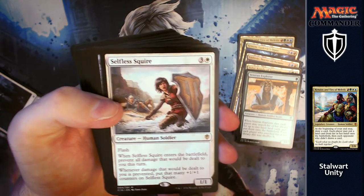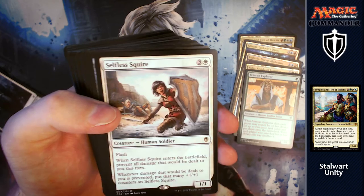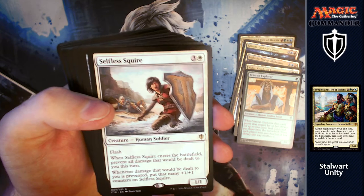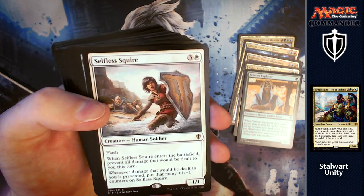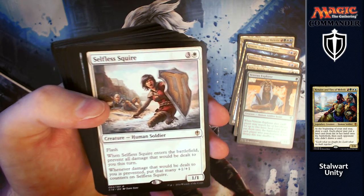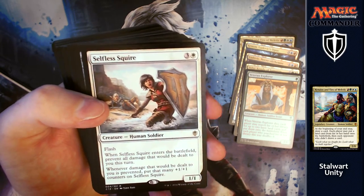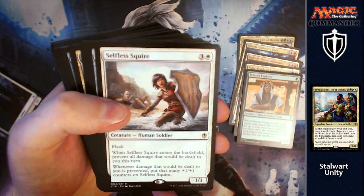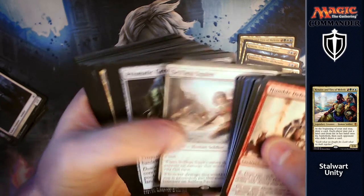Selfless Squire — fantastic card, I'll definitely end up putting this in my cube. For three and a white, you've got a 1/1 with flash. When it enters the battlefield, prevent all damage that will be dealt to you this turn, and whenever damage that would be dealt to you is prevented, put that many +1/+1 counters on Selfless Squire. Someone swings in massively, you've got a nice fog effect, and you're going to get a massive creature to swing in with next turn or a huge blocker.